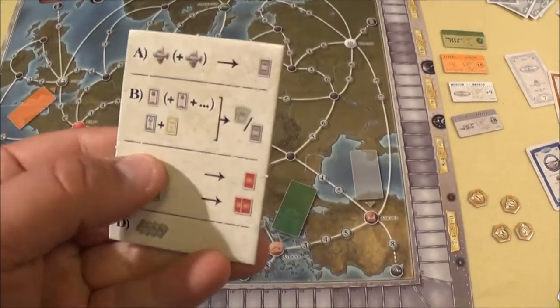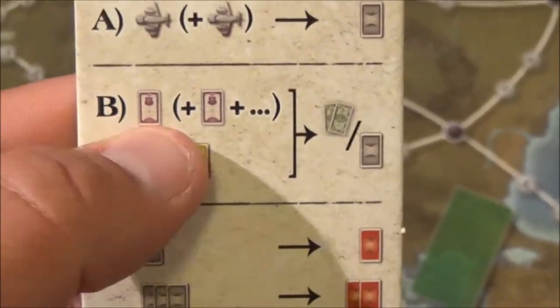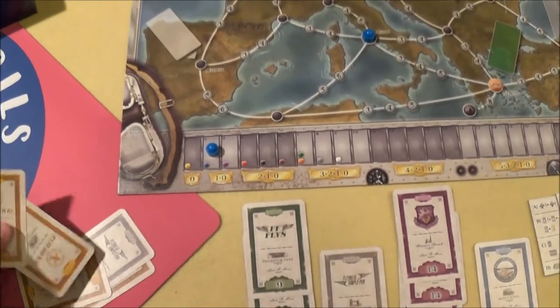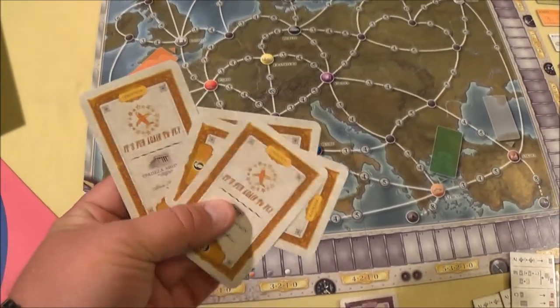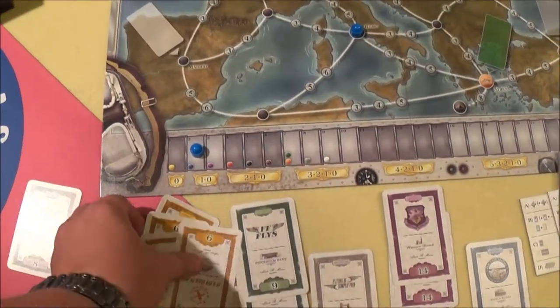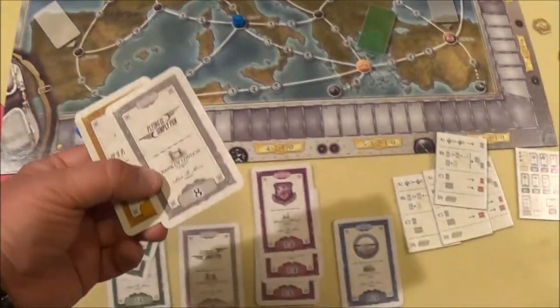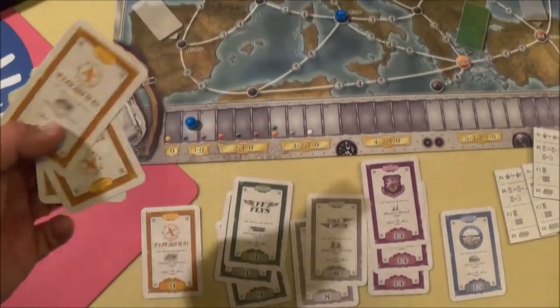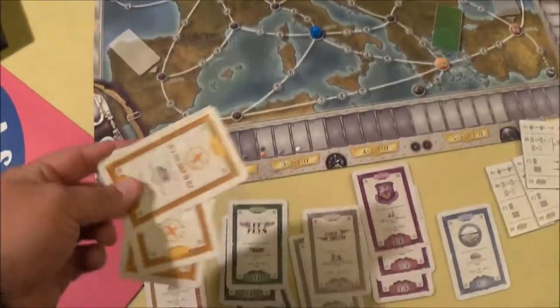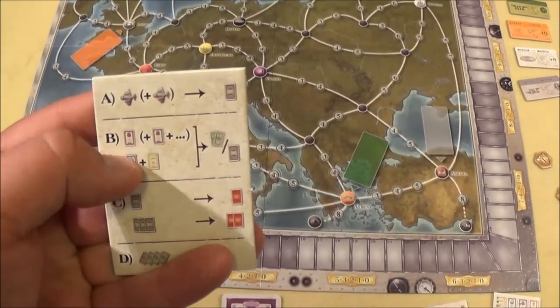Only shares in your personal stock area count when scoring comes. Option B is play down shares from your hand onto the table — that's also a way to get money. You can play all of one color — for example four orange cards — and take 8 million dollars, or play one share each of two different companies for 4 million dollars total.